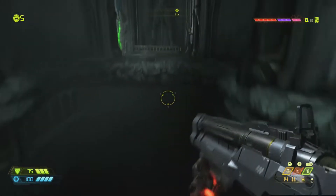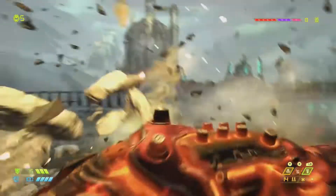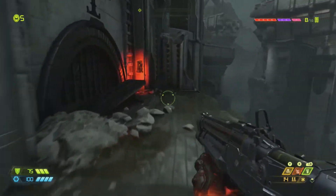After progressing through the level just a little bit, you'll swing across this bar and punch through this green wall. Instead of heading to your right to progress the level, head to your left and grab this codex.